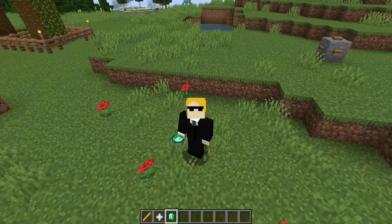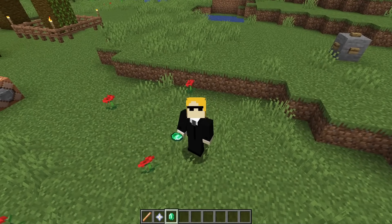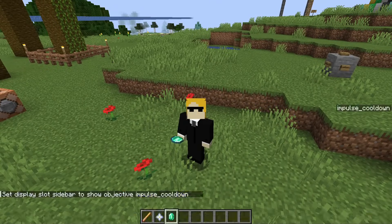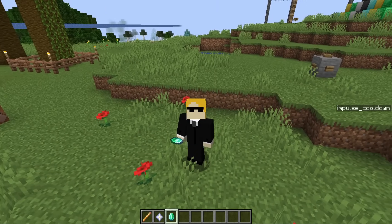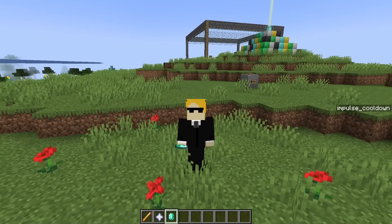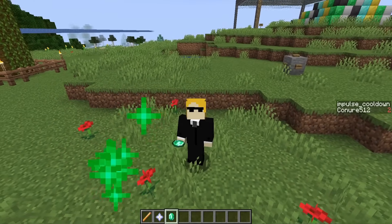Let's further examine the difference with the actual function I get for using the item. It revokes its own advancement and also revokes the impulse cooldown advancement, which means that as long as I am using this gem, it is continuously running every tick. However, the particles are only displayed if I don't have an impulse cooldown score of at least one. So as long as I'm holding down use on this gem, the function is running over and over, but the particle only gets played the first time it runs, because at the end the function sets my impulse cooldown score to 2 and particles can only run if I don't have any impulse cooldown. As soon as I release it, it ticks down and I no longer have any cooldown — so the particle only displays when I initially click, and then no more after that.